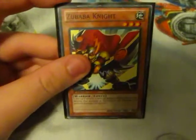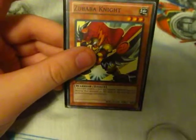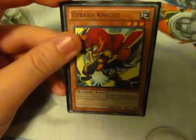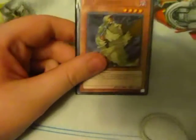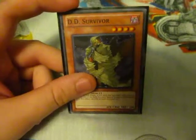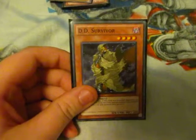Zubaba Knight — I thought, you know, what's it gonna hurt? It's got 1600 attack, Level 3, it's not a bad card. I did have two D.D. Survivors at the time but then I took one out, so I only have one now. That's good when you attack and your opponent activates Dimensional Prison or something — it gets banished and then you summon it right back to the field.